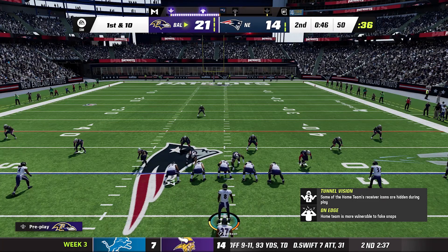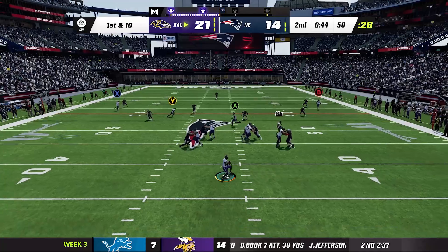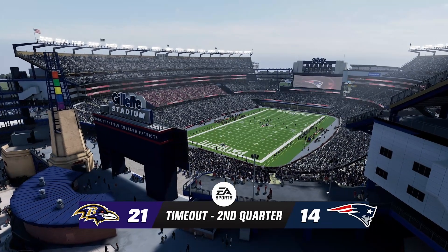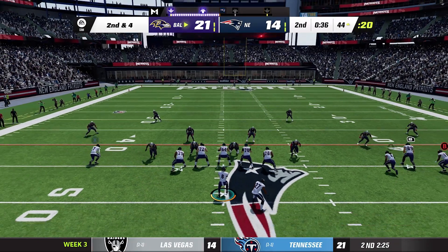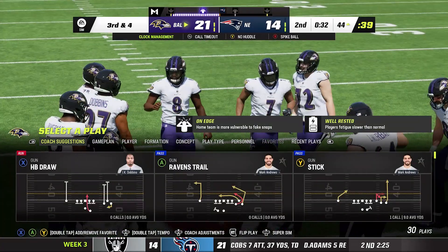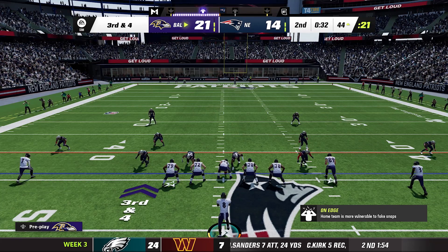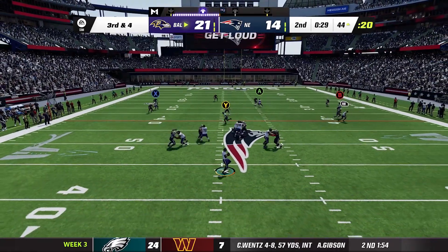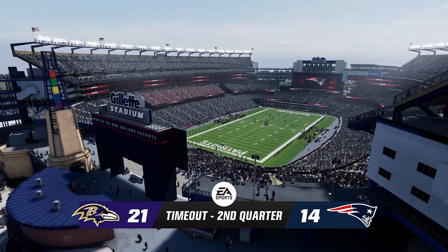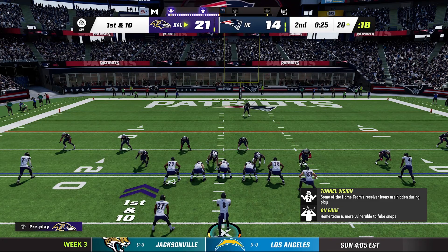Turnover on downs — Ravens have the ball at midfield with 46 seconds left and all their timeouts. Lamar Jackson throws to James Proche for a few yards. Ravens take a timeout — second and four on the 44 with 36 seconds left. Lamar looks downfield, Andre Roberts was on target but something went wrong. Third and four — Lamar finds Mark Andrews over the middle for a first down. Ravens take another timeout to stop the clock.